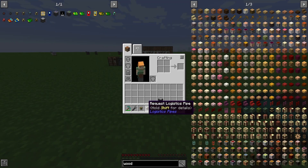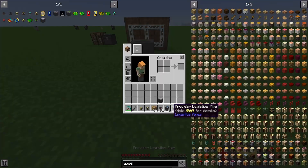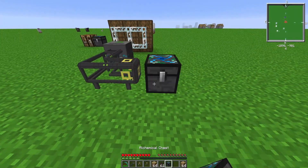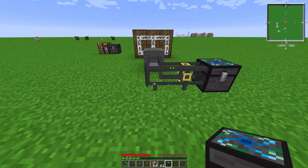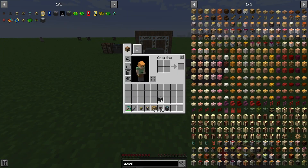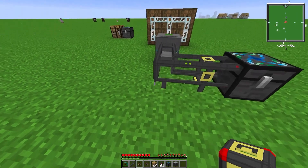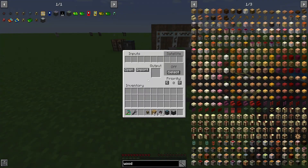Next up is going to be the request and crafting pipes. To set this up I'm going to use a provider pipe connected to a chest — this will provide the system with some wood planks. In order to use the crafting logistics pipe you need to hook it up to a logistics crafting table. This is the crafting logistics pipe, and what you have to put in here is the input and the output.